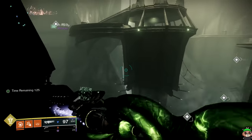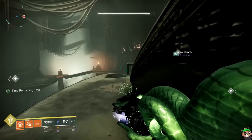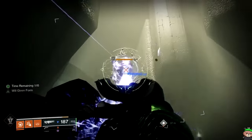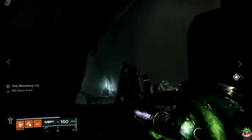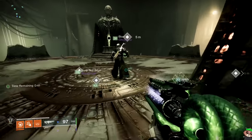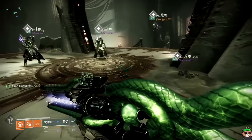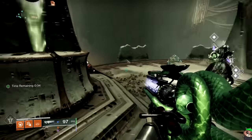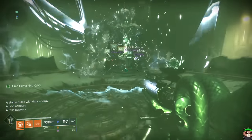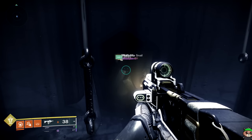Also very important — shriekers spawn and you have to kill them. With about 40 seconds left, you dunk together and you're good. Three, two, one, go. And that's it — that's part one.